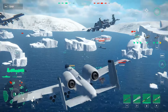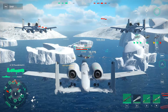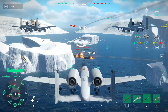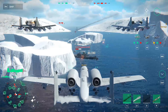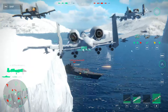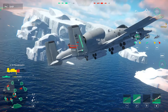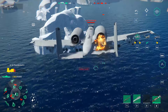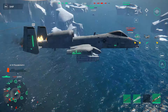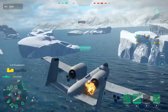There's a submarine underwater that we can't do anything against with current equipment. Let's focus on the aircraft carrier instead. Deploy bombs for a perfect direct hit — that's how you use bombs in this game. Fly over the target and release at the right moment.